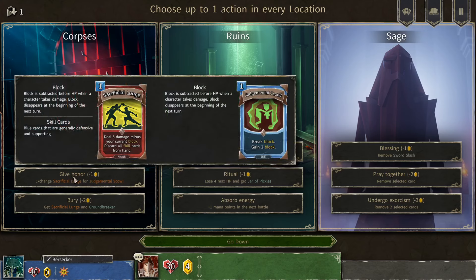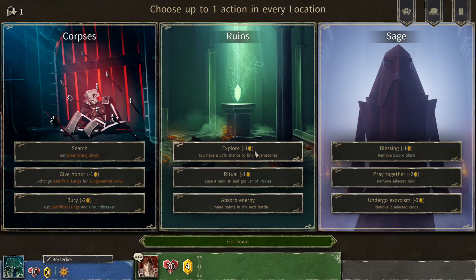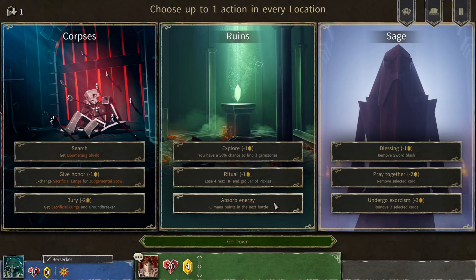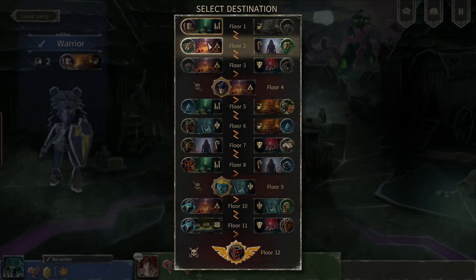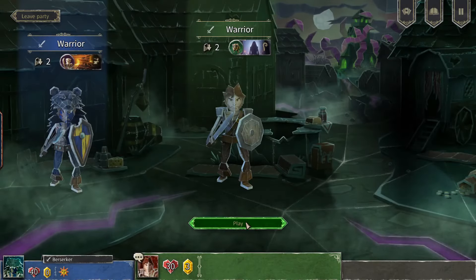We could get the boomerang shield which deals damage equal to block, or exchange sacrificial lunge for judgmental scowl which breaks block and gains block. There's also groundbreaker — 50% chance to find three gems but lose four HP — and a jar of pickles. We could remove a card or do an exorcism which removes two selected cards. I don't think we want to ditch cards just yet since our deck is still fairly small. The gambler in me got me there — rats.